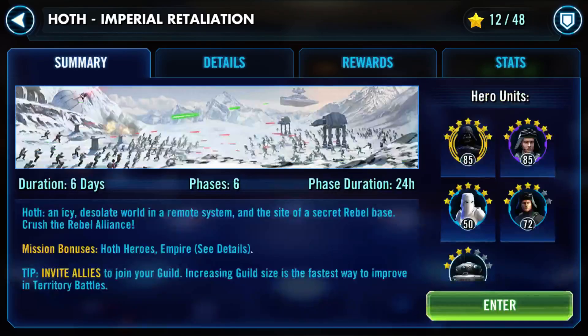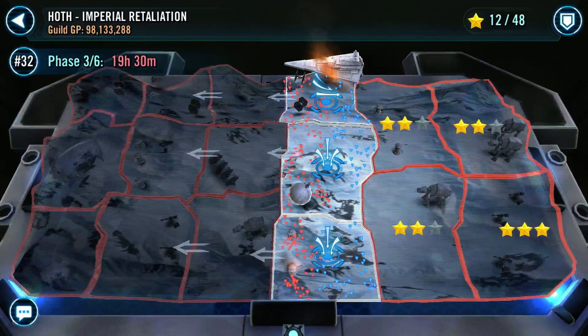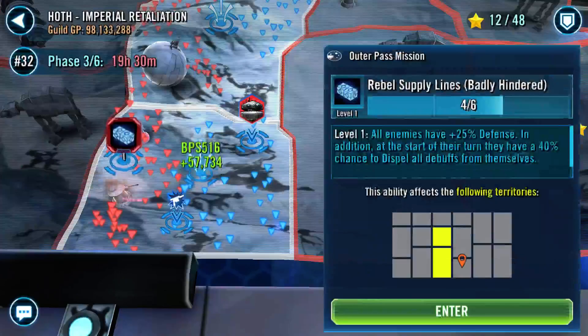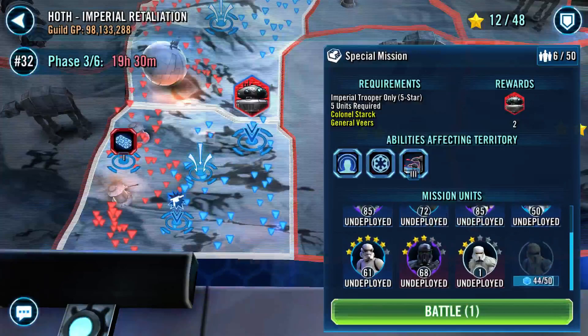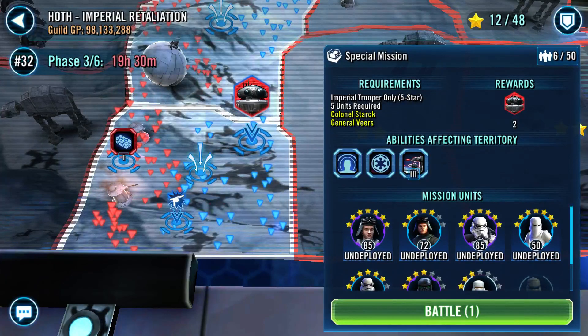And then there are guild events. This is called a Territory Battle - it's a PvE event on a massive week-long scale. There are two currently: the Imperial Retaliation and the Rebel Assault. It all takes place on the same map, and it depends on what side you start. I've already done my first round on this today. We were so close to getting our third star down there. It comes with three territories, and each one has a series of battles.